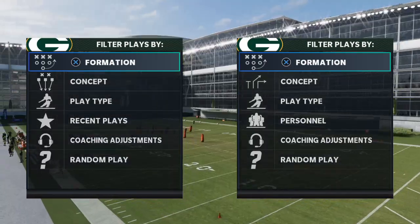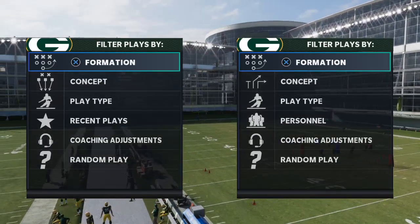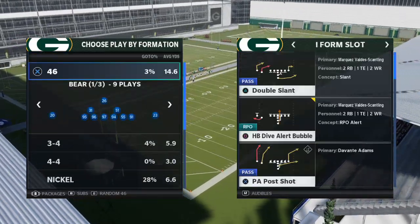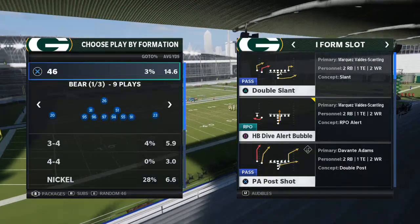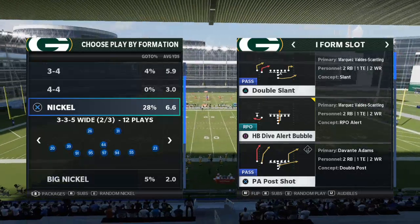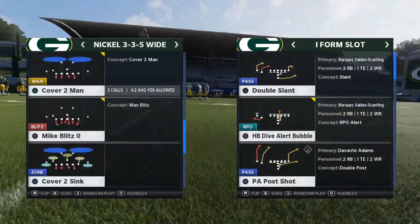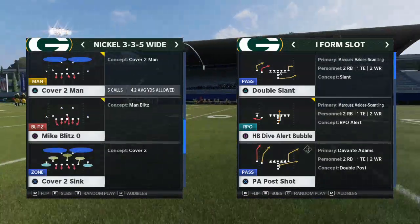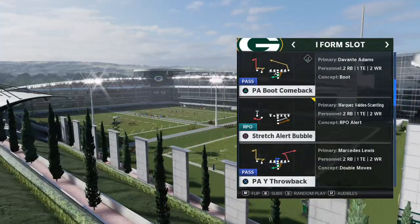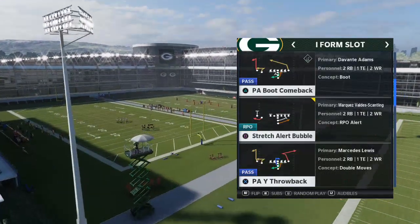If you're interested in being part of the channel, go ahead and click that subscribe button. The play we're talking about today comes from the West Coast Playbook, but it can also be found in other playbooks — that is the iForm Slot. I want to talk about two specific plays from iForm Slot, and then talk about the meta run defense. Most people who know what they're doing on run defense are running big nickel over G or nickel 335 wide, mostly with man-to-man coverage. We're going to cover the dive alert bubble and the stretch alert bubble, focusing first on the stretch.